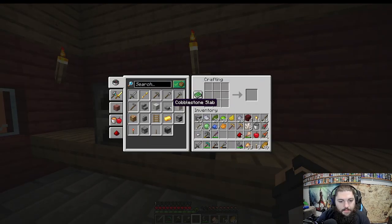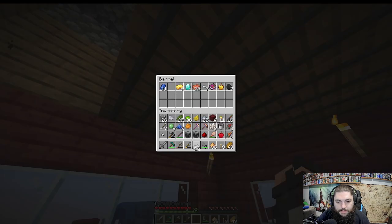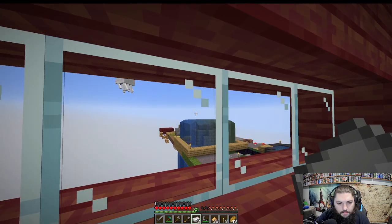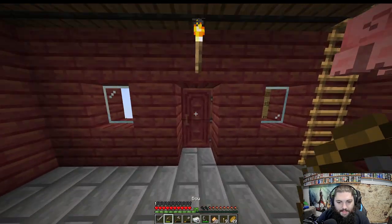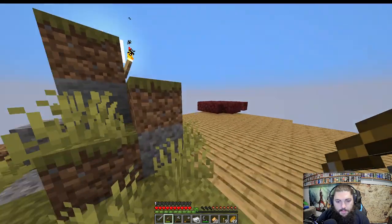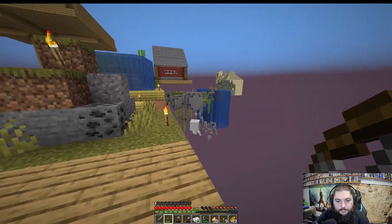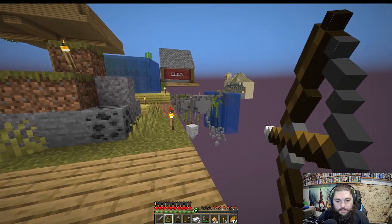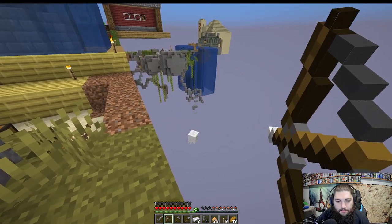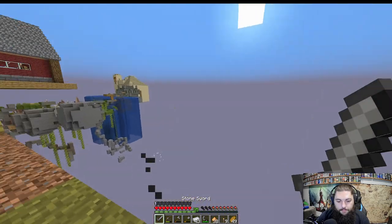We're going to need some iron for pistons, and more redstone for the trail. Wait — there's another ghast! I have to deal with this, it's very bad. Why is there another one? They don't just spawn because this area is here, do they? I missed — trying to make sure they don't notice me and also trying to hit them with the bow. Got him!